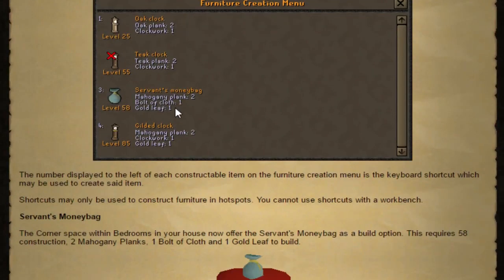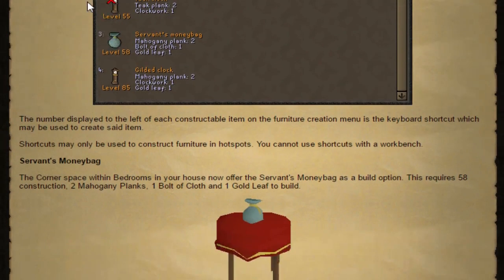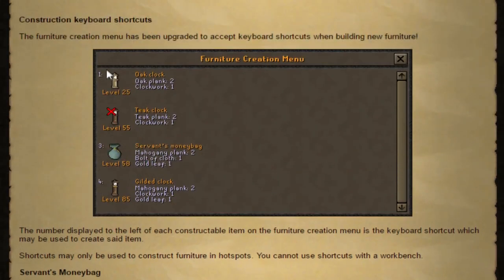Scaling quality of life — they changed construction a little bit. They added keyboard shortcuts: when you open the construction interface to build an item, you can now use the number keys to pick which item you want to build. For the oak clock you hit 1, you hit 3 and it will build the servant's money bag for the gilded clock, and so on. That's a little helpful.